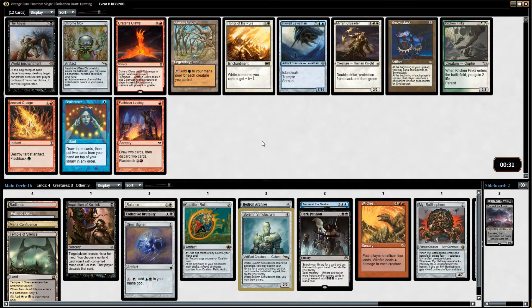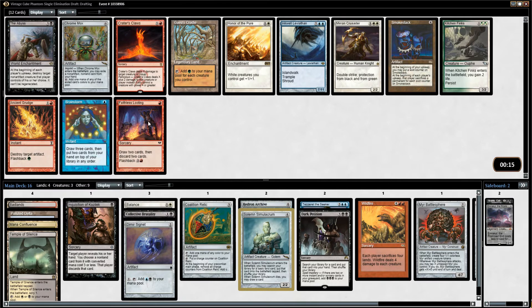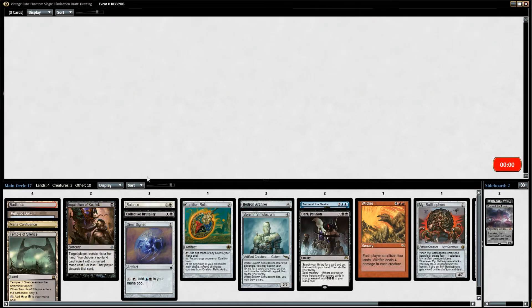Maybe Brainstorm? The one downside to Brainstorm is that you need a lot of shuffle effects to make it really good, because otherwise you look at the top three of your library — which is awesome — but if they're bad cards you don't want to draw them, you're just stuck for two turns knowing you're not doing anything, and that's really bad. If you can shuffle those cards away then it's insane, but that doesn't happen all that often. I think I'll just take Brainstorm — we don't really have any draw yet and I need a little bit.